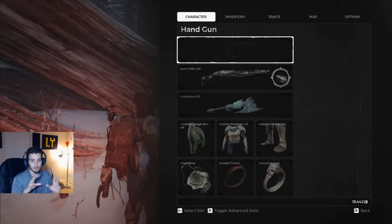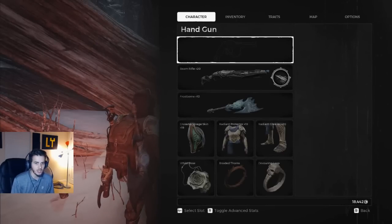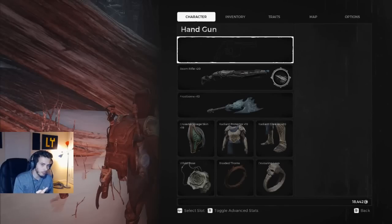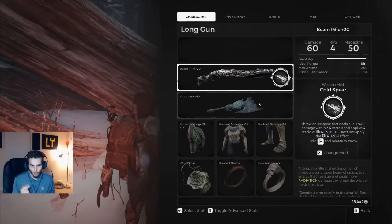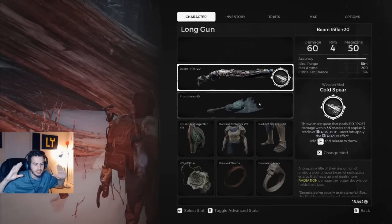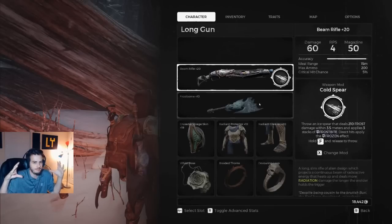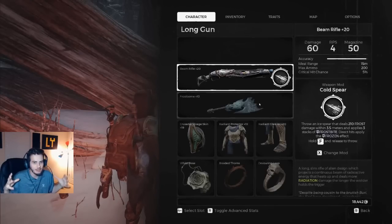So I was like, let's try Frost — getting frozen on the enemies — which is very, very unstable to do. It's very difficult to do unless you're on a boss. There's only one mod in the game that's guaranteed to get you the frozen effect on enemies right out the gate: Cold Spear. So as you can see, we're rocking with Cold Spear on the beam rifle. This build is crazy — there's no way you could have convinced me before I tried this that it would work. No theorycrafting on paper would suggest this would be viable.